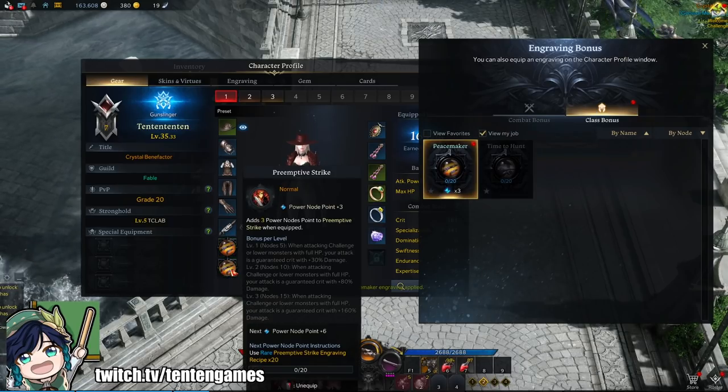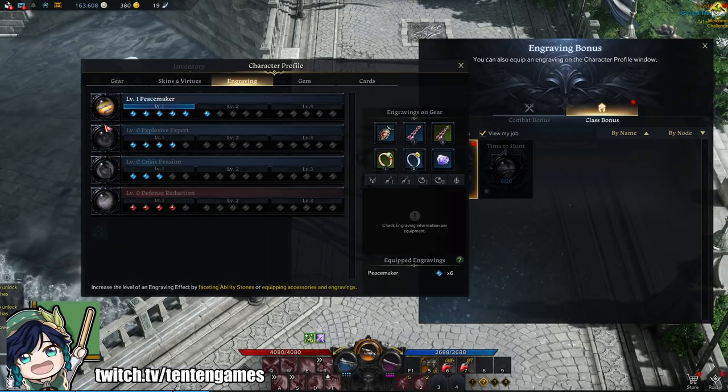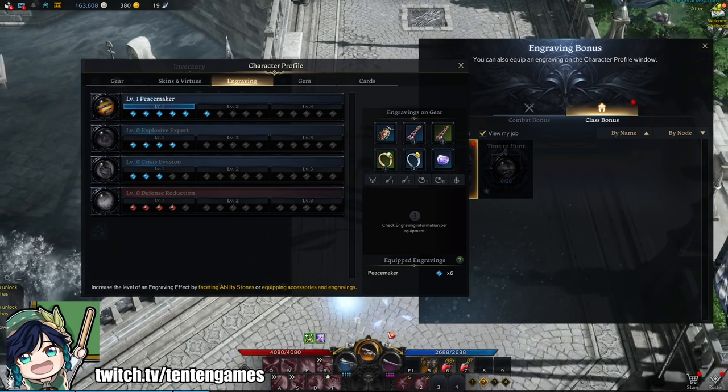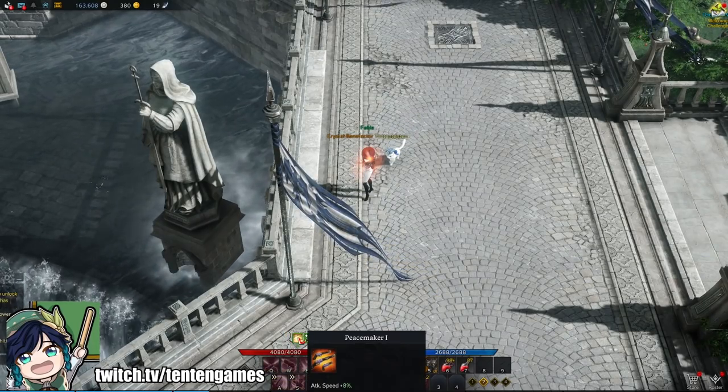But what you can actually do is equip 2 of the same engraving onto your 2 imprint slots, which will give you 3 plus 3 equals 6 points in total — past the 5-point breakpoint to earn your Class Engraving — and therefore will help you out a lot when you're trying to level.